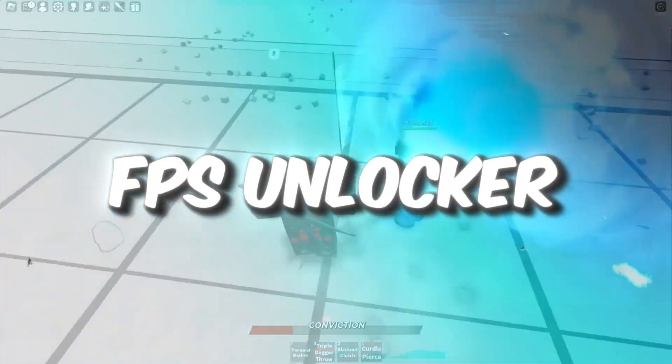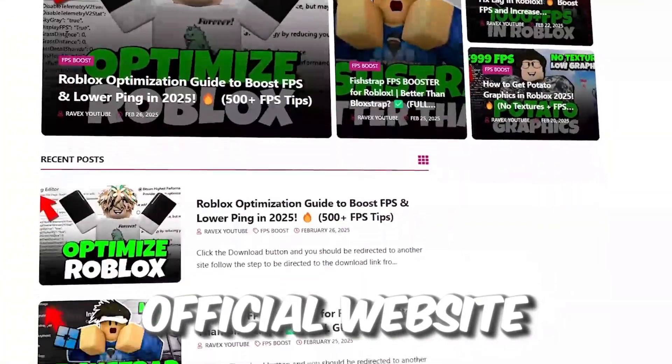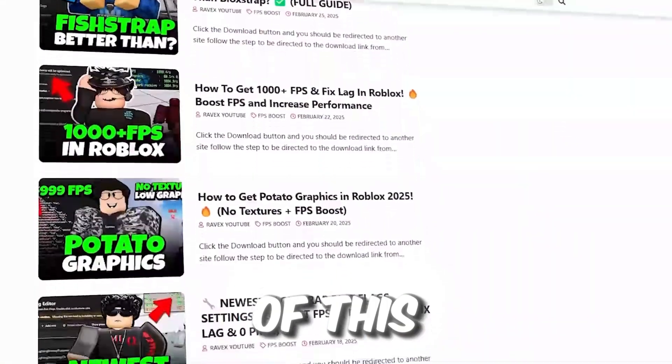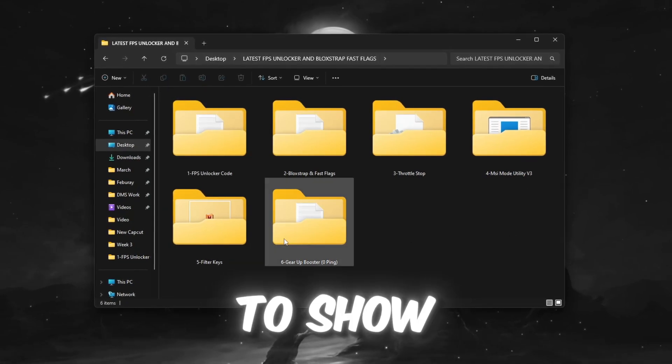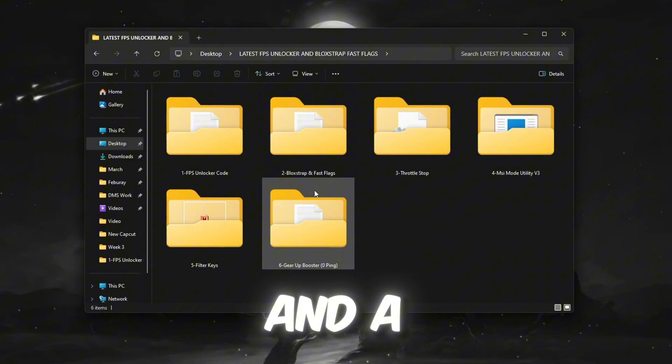Step 2: Use Roblox FPS Unlocker and JSON file. You can get all the files from my official website — link in the description. I'm going to show you how to boost FPS in Roblox using an FPS Unlocker and a JSON file.